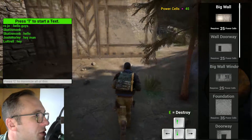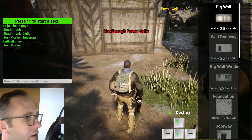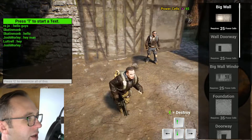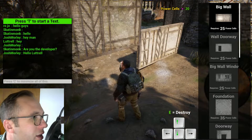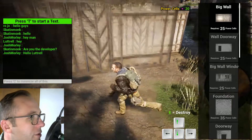You can also use the build system strategically. If you have a guy right here, an attacker, you could kind of fence him in. Let's say he was shooting at you - you could pop that in there like that, and then you're able to defend.